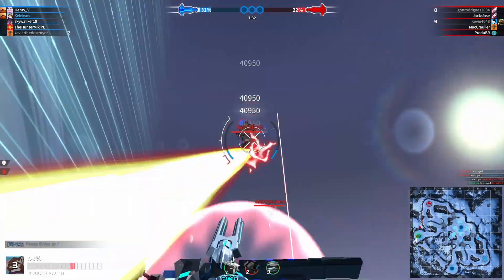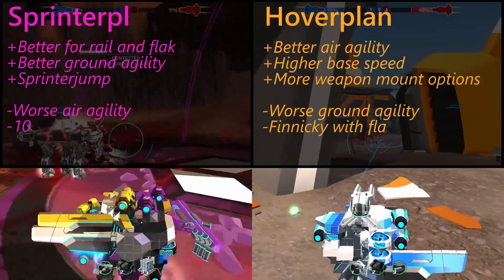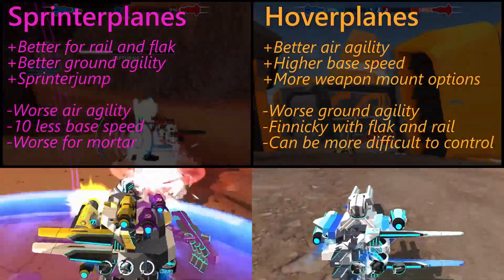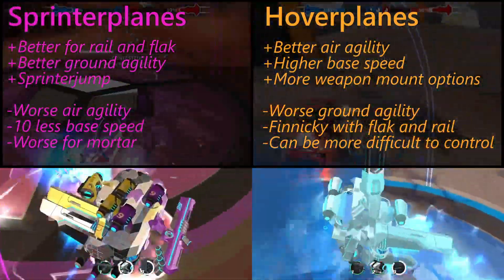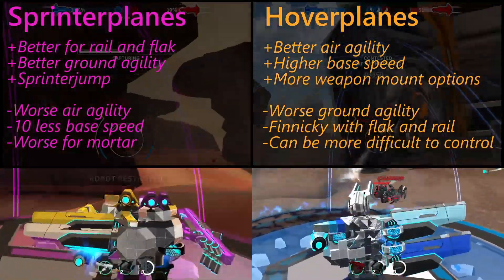Pros and cons of sprinter planes vs hover planes: Sprinter planes are better for rail and flak, they have better ground agility, and have the ability to sprinter jump. But they have worse air agility, less base speed, and aren't as good for mortar due to their height.